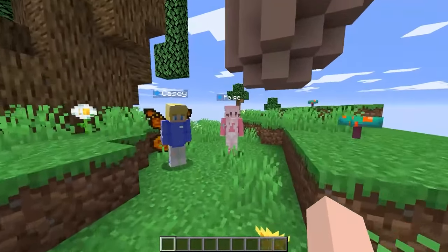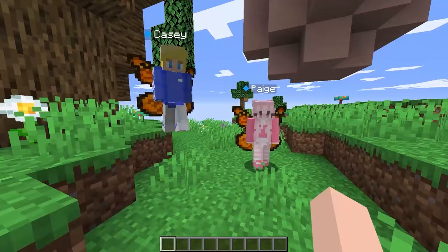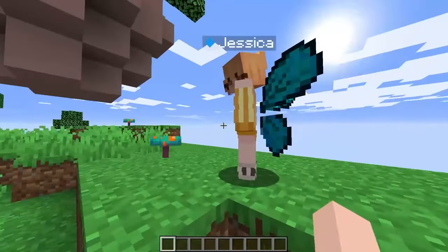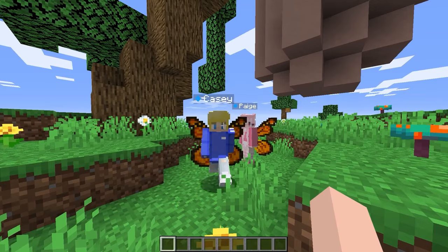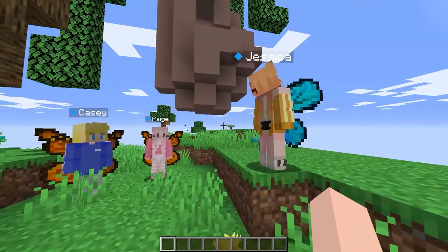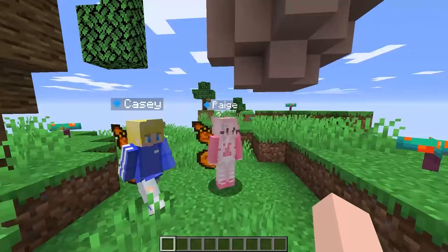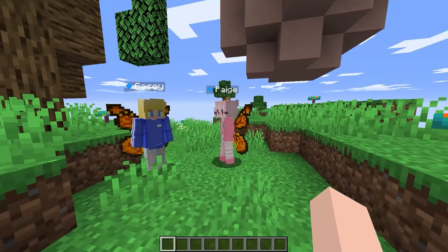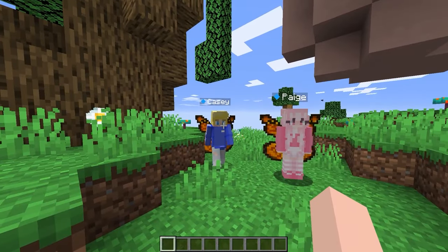Well guys, I think since we're on these islands we should build a house. That's a great idea! You guys are part of the orange family and we're gonna be part of the blue family. Well, I bet our house is gonna be way cooler than yours. What? No, our house is gonna be so much cooler than yours that you guys are gonna start crying of shame.